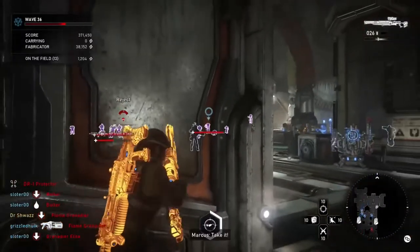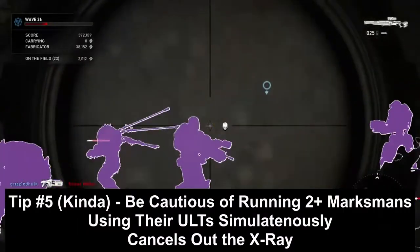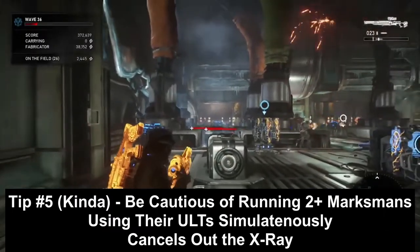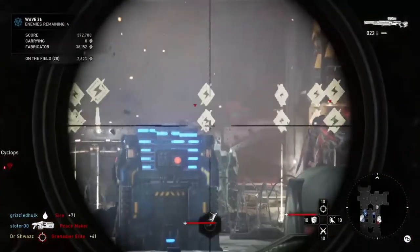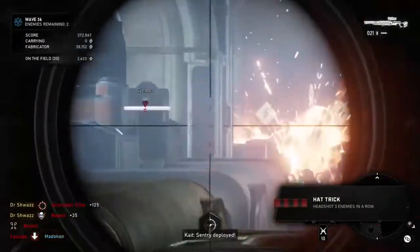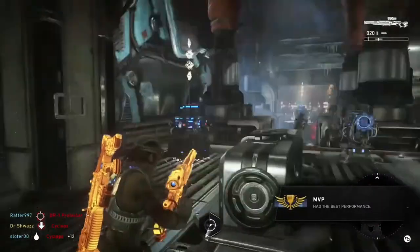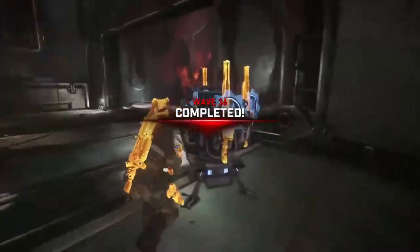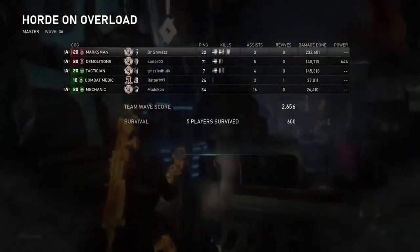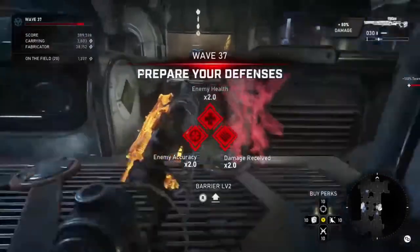Tip number five is something to watch out for. If you have two marksmen in a private lobby playing in the same game and they activate their ultimates at the same time, the second marksman's X-ray will cancel out the first one. That's a bug with duplicate classes — try to communicate and not use the ultimates at the same time, because the first marksman's ultimate will end early.